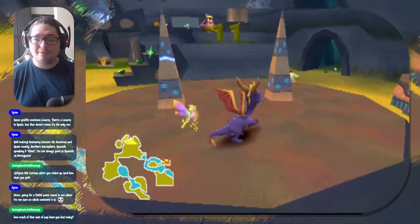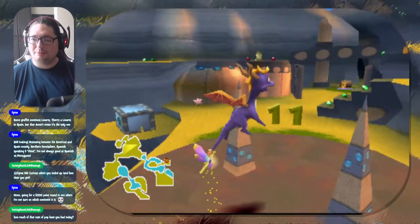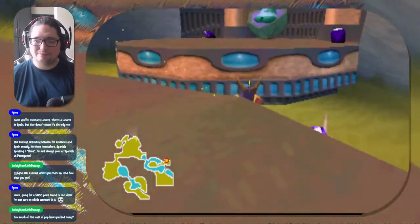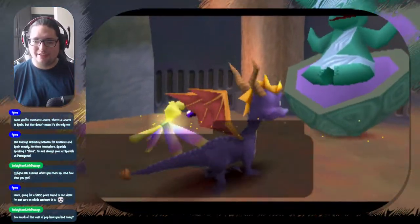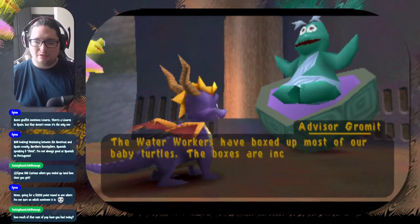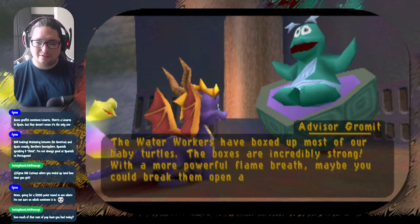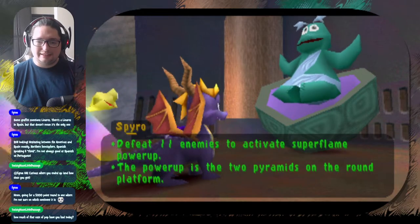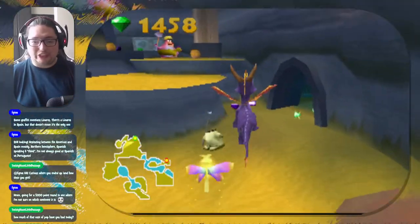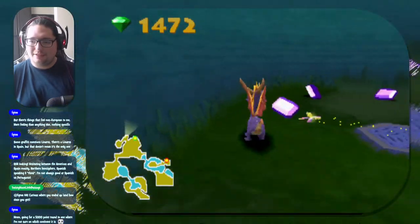And here's our power-up gate - we need 11 enemies. There are 400 gems, 17 enemies, and three orbs. There go the baby turtles - they're gonna go on. I love the detail they put into this game. You can see the pyramids have different designs in each level - I love it. The water workers have boxed up most of our baby turtles - the boxes are incredibly strong. With a more powerful flame breath, maybe you could break them open and release the turtles.